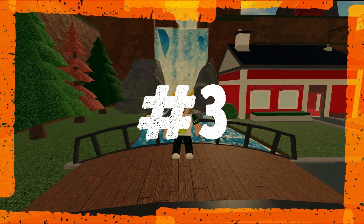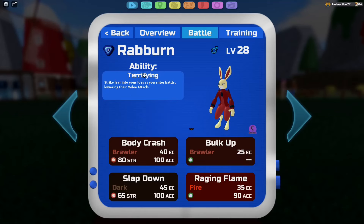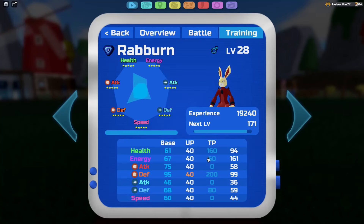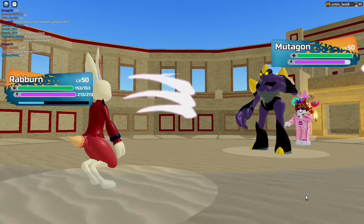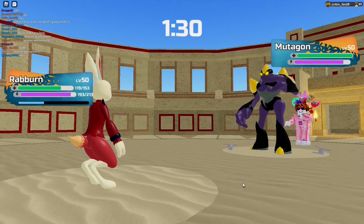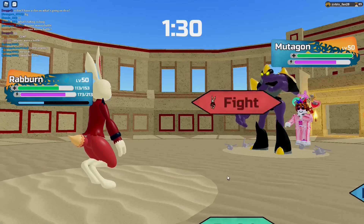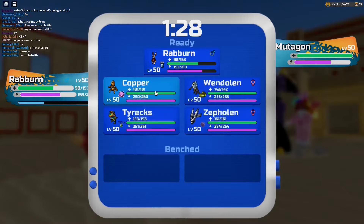Number 3 on this list is going to be Raburn. Raburn is one of those Lumions that can be run in a lot of different ways — you can run a very robust set, a robust Clever set, or an offensive Awakening set with Drudge. As a defensive option, this thing is amazing with Terrifying: not only do you lower the melee attack of the opposing Lumion, but you also have Barbs, Raging Flame, Slapdown Utility, and Body Crash. Raburn has a relatively high melee defense stat, so it can actually hit really hard in return with Body Crash.